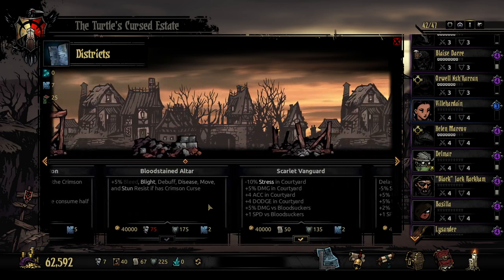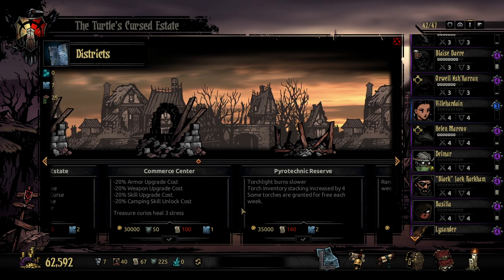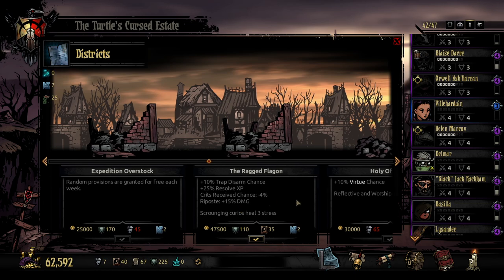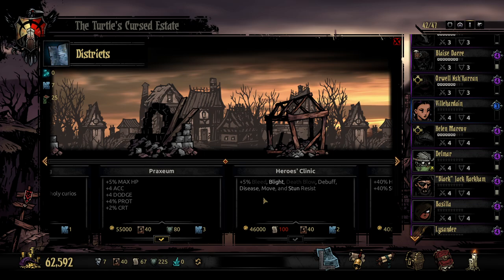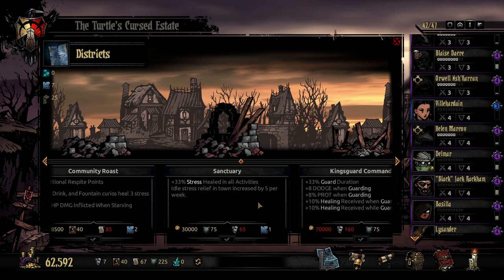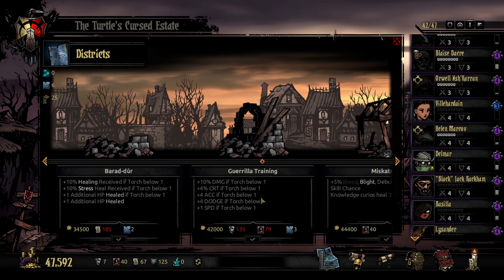Just zoom past these ones real quick. Courtyard, Crimson, upgrade cost — this one's pretty good, it'd save us money in the long run, but we need a hundred of those. Random provisions each week for free. Trap disarm, resolve XP — that's kind of interesting but very expensive money-wise. Extra max HP — that's pretty good as well, again quite expensive. We want to be going for things at $30,000 or lower really. Extra idle stress relief is nice too. All Curios heal at least two stress — let's go for that. It's not a lot of stress relief, but I think it's useful.